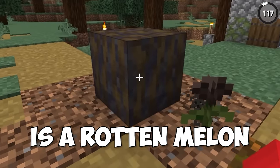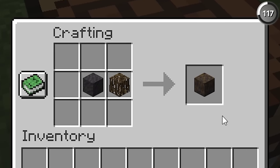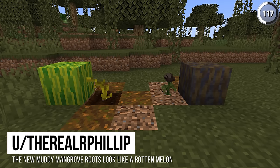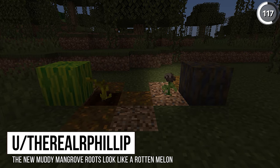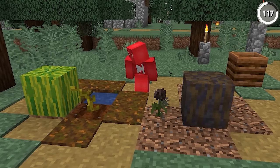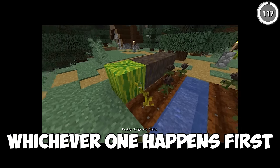This is a melon and this is a rotten melon — or it looks like that. By mixing together mud with our mangrove roots, we get the perfect block to look like a rotten melon. And then if we use a wither rose here instead, that'll also look like the decayed stem from the original melon plant. This could be a perfect way to add some new world building to your farm, or to play a prank on your friend.